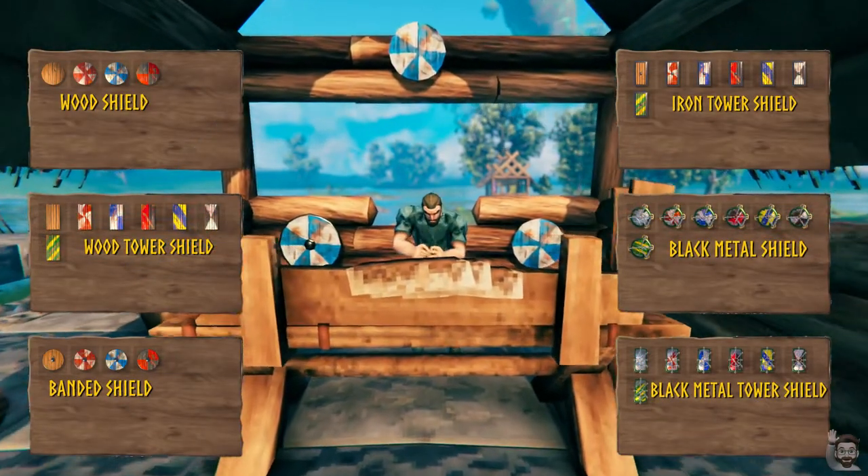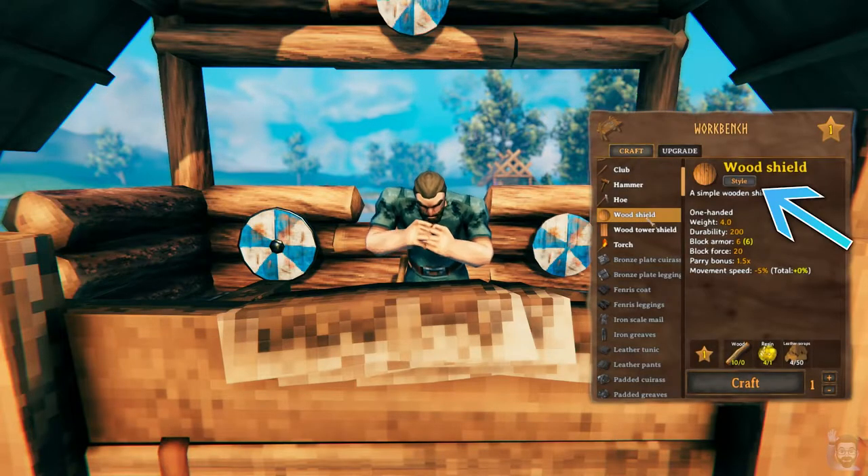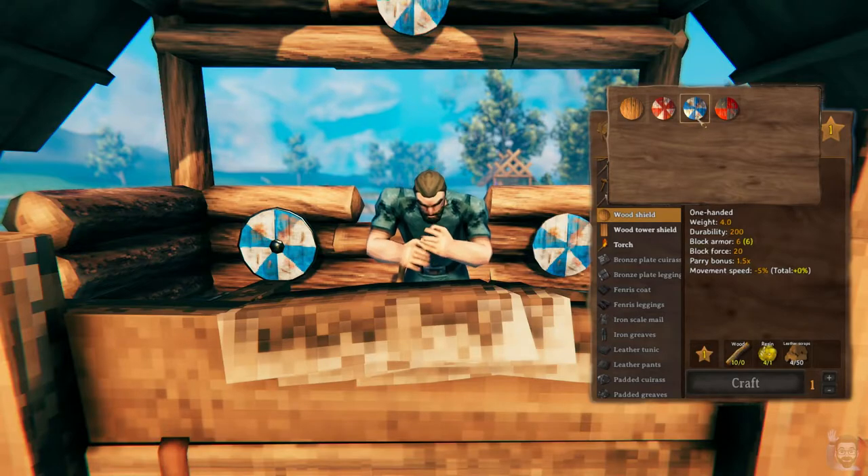Most shields in Valheim have different cosmetic appearances that you can choose while crafting. To customize a shield, click the style button under the item name in the crafting window. This will bring up all of the color options for that shield.